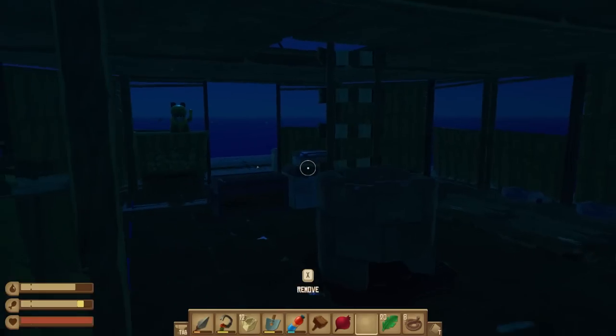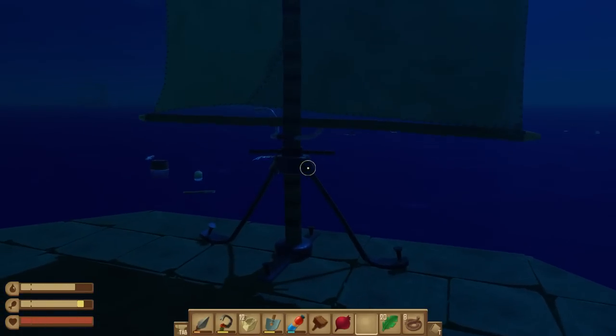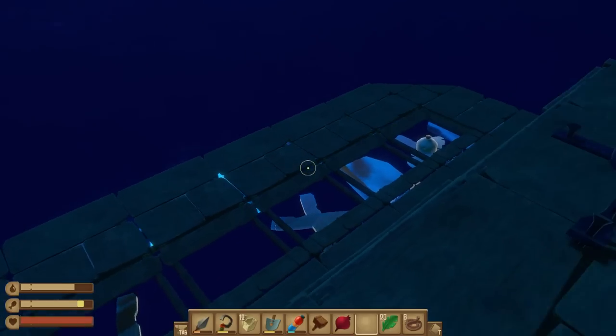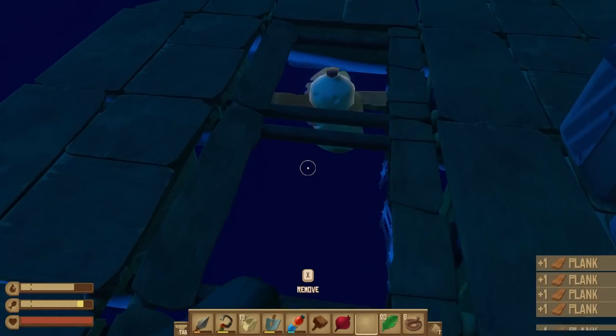The trash can allows us to actually empty everything out. There's another island off to the side and I kind of think we should probably head to that one — having a bit of an explore would be nice.